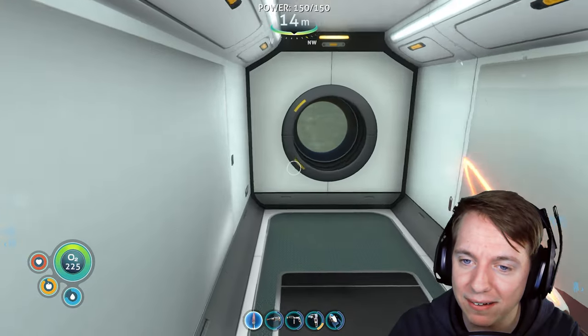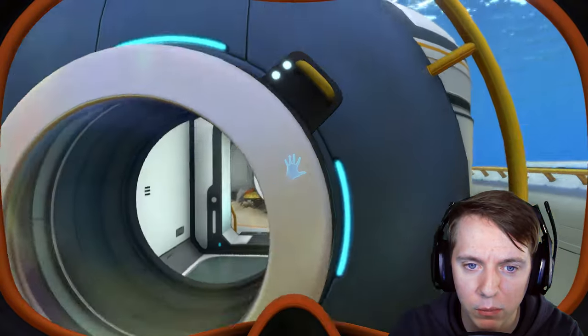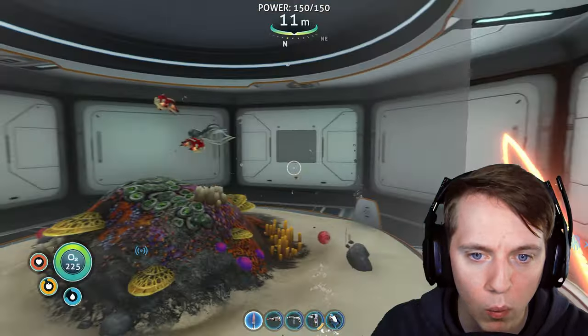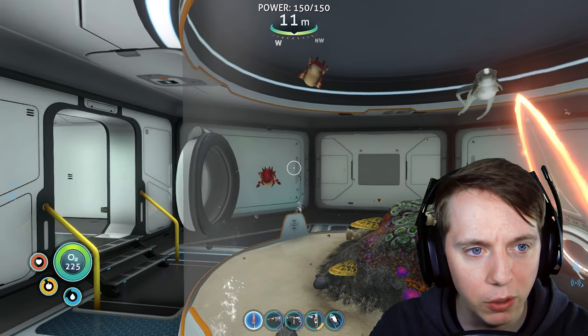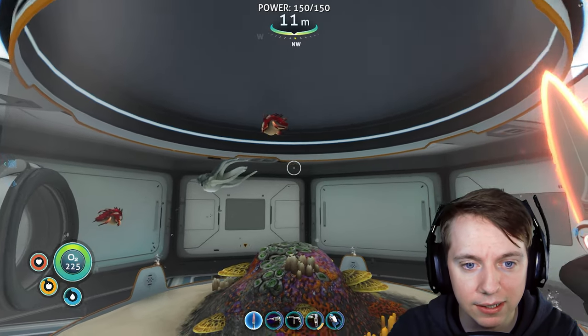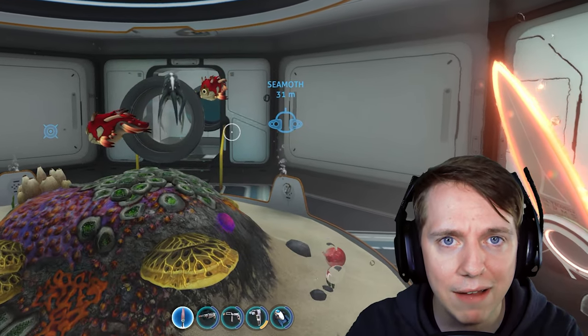Hello and welcome back to Subnautica. Guys, we have a little bit of a problem here. Let's go back to the alien containment that we built last episode. Oh wow, they're already hatched? Okay, well that was quick. Here's the issue. Number one, I didn't realize that I put crash fish in here. Those things are evil and I never thought I would have them as a pet.